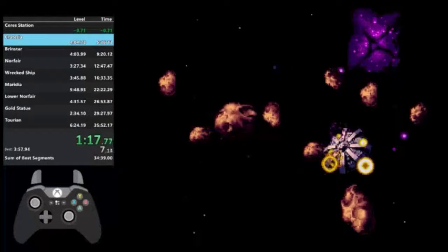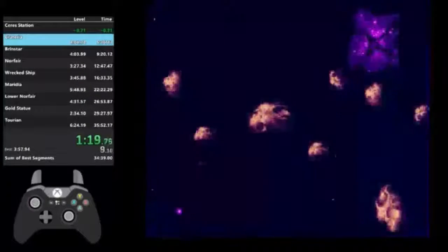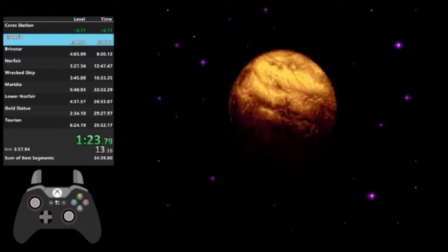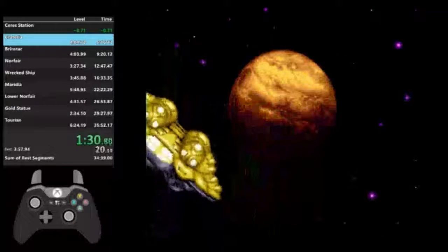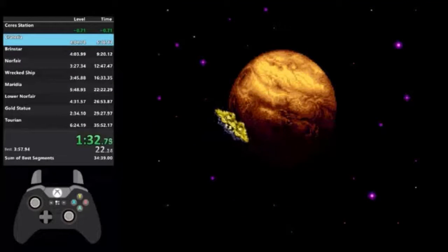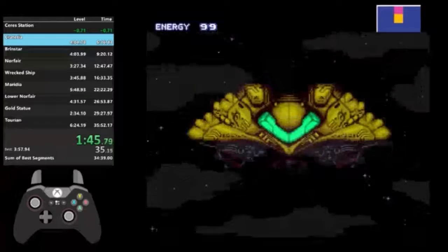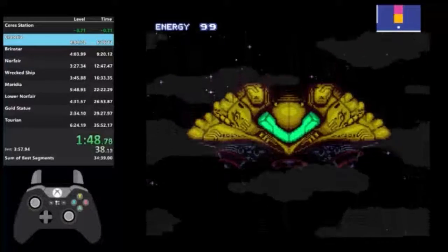Ledge grabbing is when you jump up and when you reach a ledge, you press aim up or aim down. What that does is it saves time by having you instantly land on the platform instead of accumulating more height and then having to drop down. You also save frames — it's like arm pumping. Aiming up and aiming down are some pretty useful moves that were definitely not intentional when making the game.